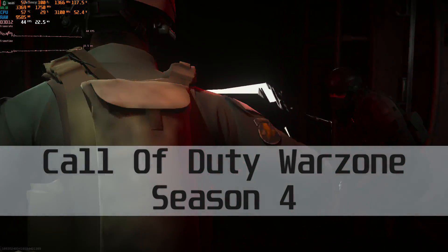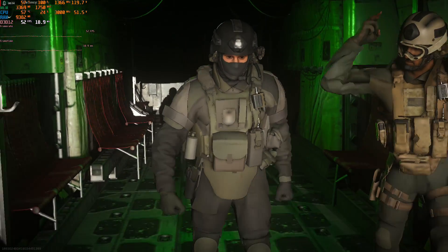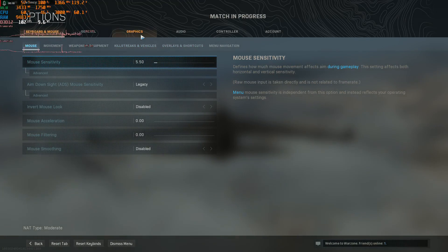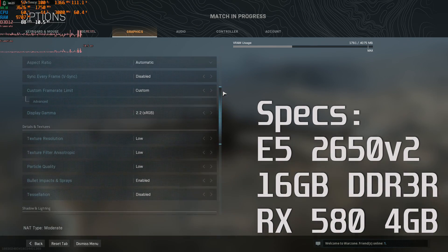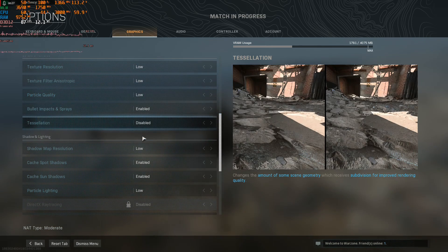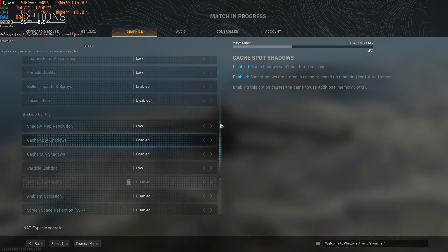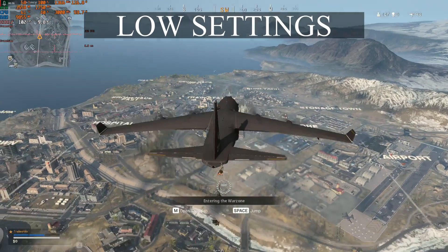Doing a quick recording of Call of Duty Warzone Season 4, testing the Intel Xeon E5 2650 V2 paired with the RX 580 4GB video card. In this video we're going over low, medium, and high settings starting at 1920x1080p. Everything is pretty much on low — a couple settings like cached spot shadows and cached shadows are left enabled, but everything else is on low or disabled.